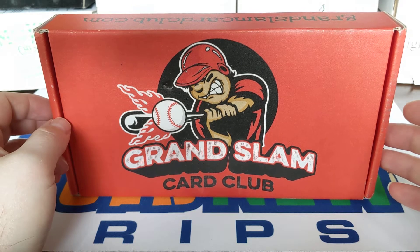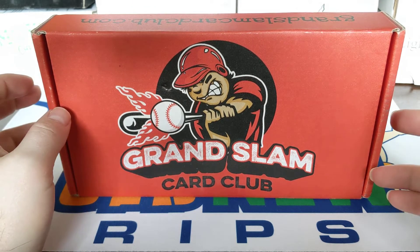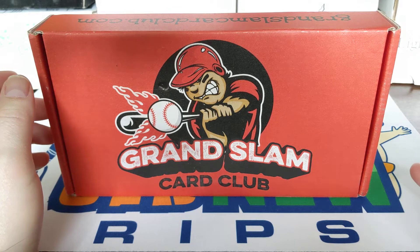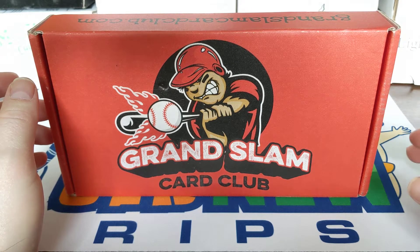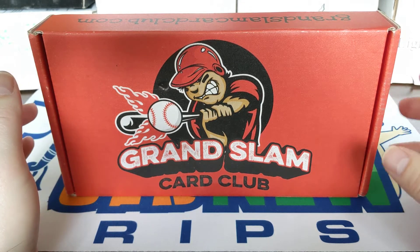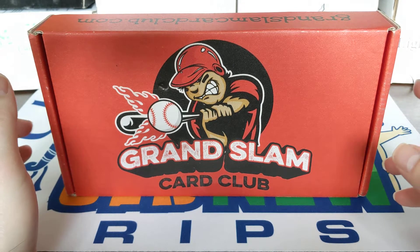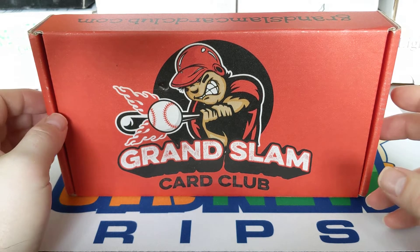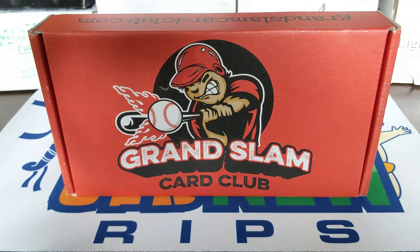We've got the Grand Slam Card Club. This is the Rookie Box Plus level. They actually have two levels: Rookie Box and All-Star Box. Then they have different levels within each one — Standard is four to five packs, Plus is eight to ten, and Premium is twelve to fifteen packs.